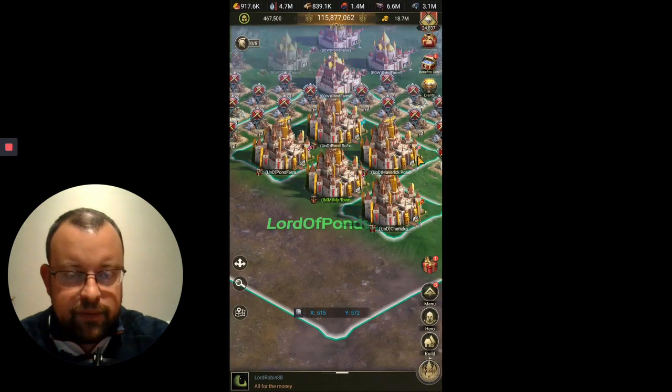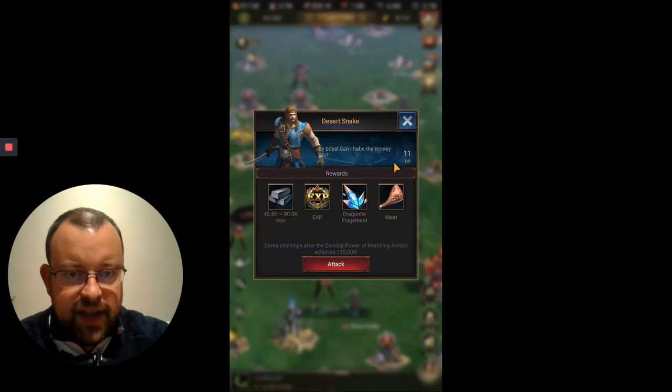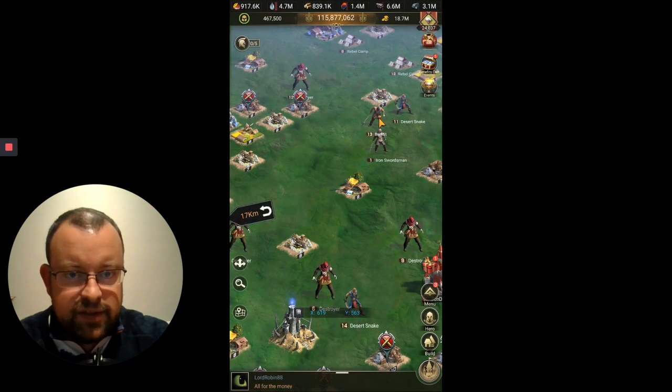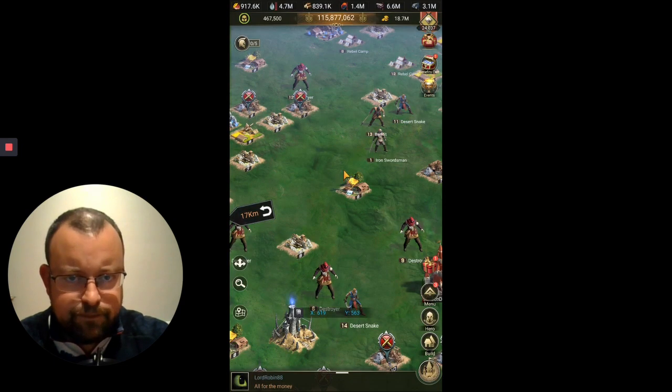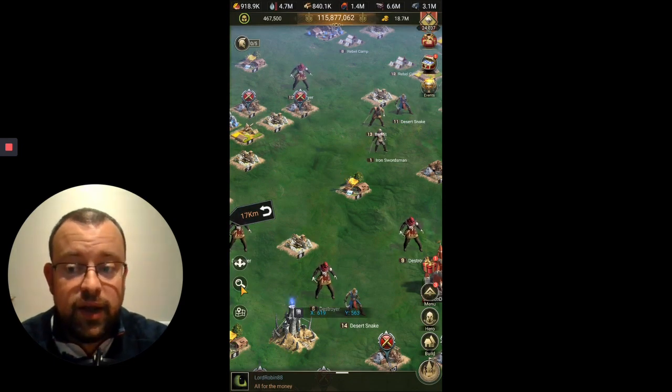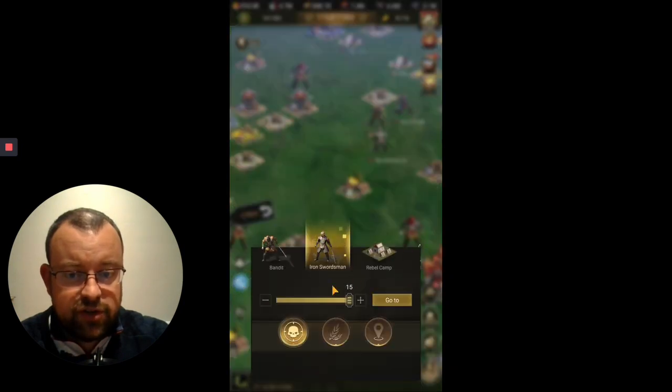On the map we have marauders. Base marauders only take 10 stamina normally to kill, and as you can see in the rewards, you get XP for your heroes. My next tip is: when you're outside of Rain of Chaos seasons or Eden and you have stamina available, try and kill as many marauders as you can with the heroes you want to upgrade, in those legions.